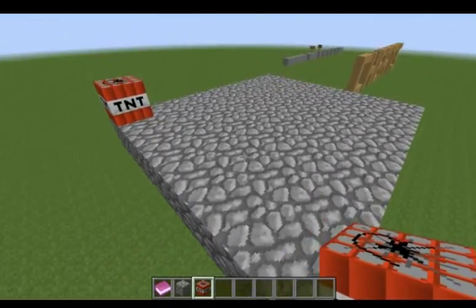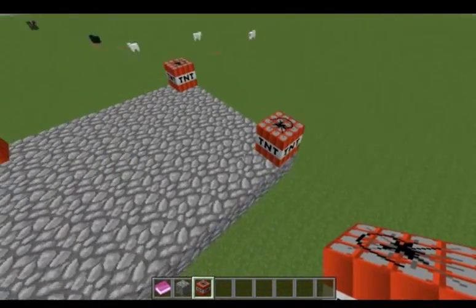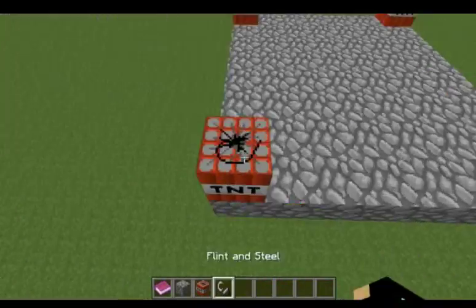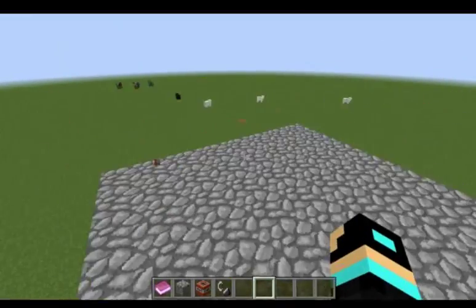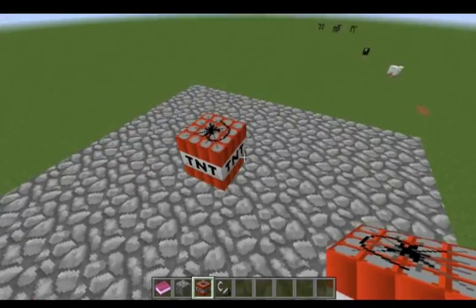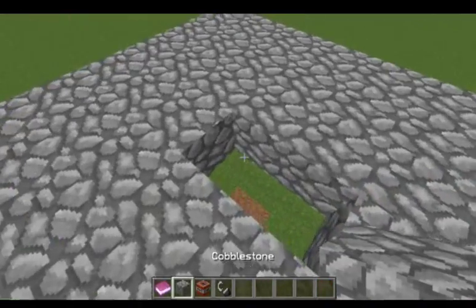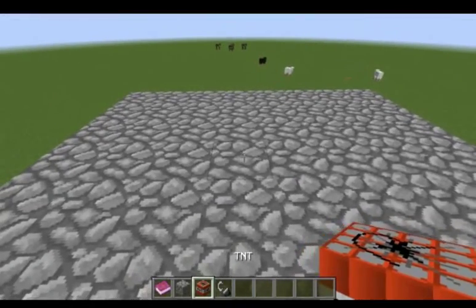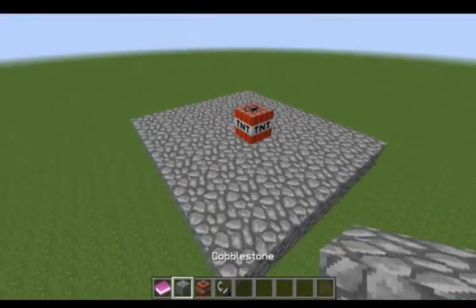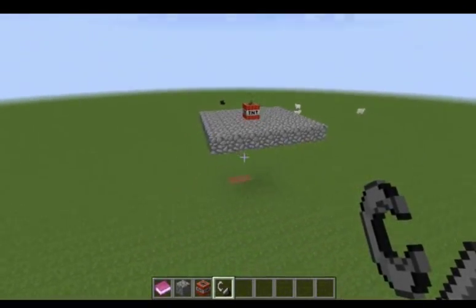You don't want to put the TNT on the side because it will just blow up the nearby pillars and that's the most inefficient way. Do not put every TNT on the side. You need a flint and steel to light it. What you want to do is place the TNT in the middle, equally between the blocks. Find the midpoint — count one, two, three from the front and one, two, three from the back — and place it right between the middle. Then light it up.